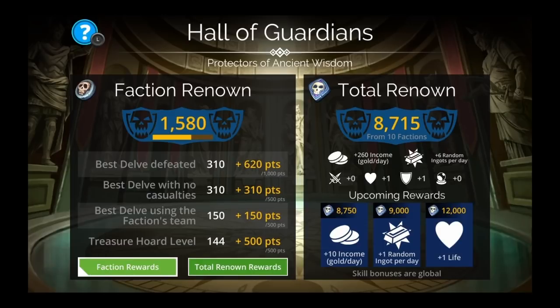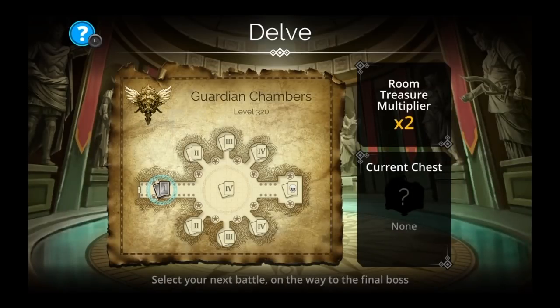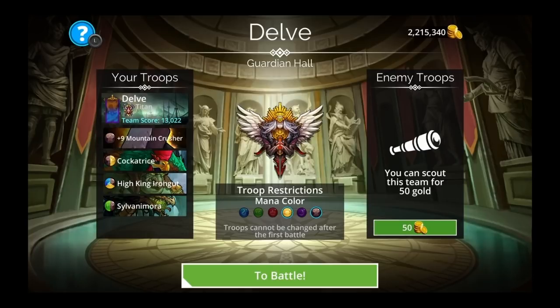We'll talk about pure faction probably in the next video because that's the hardest thing. In this one I'm just gonna show you my Hall of Guardians team for high level and how to clear a high-level delve. I'm only on level 320, which is pretty hard — not as hard as 500, but 320 is pretty high. This gives you renown once you're done farming the Warrens, or when you decide you've got enough horde level, horde quality, chaos shards, and troops and you're ready to proceed in one of the factions.